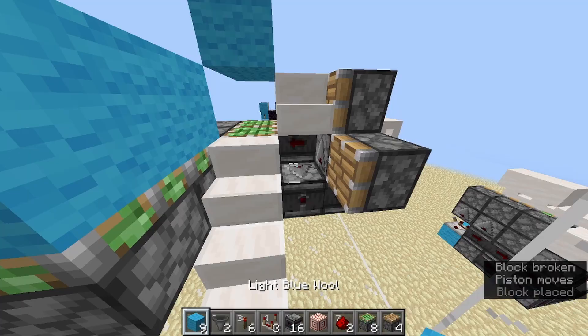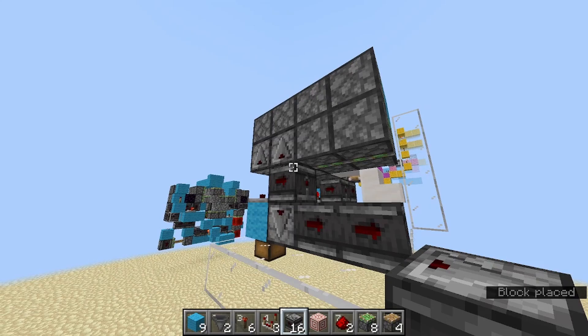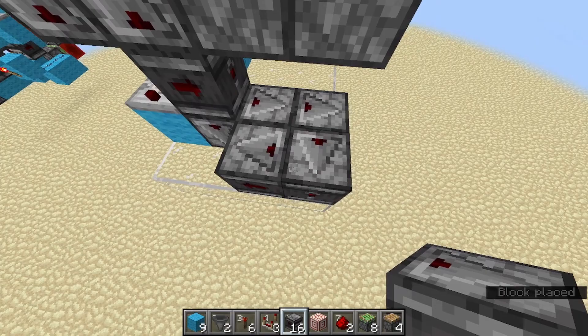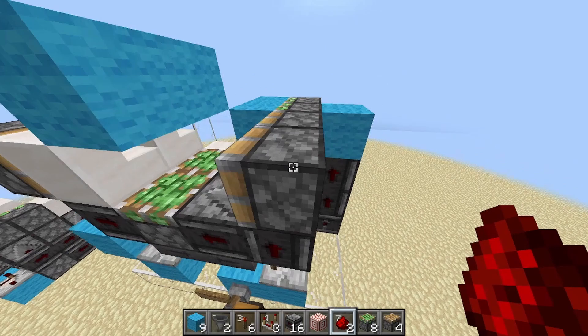To handle that, get an observer facing downwards like this — two like this and then one like that, another like that. Then two facing upwards, two blocks, and a redstone dust. That should be the whole side mechanism done.